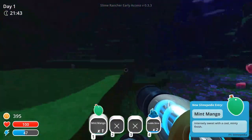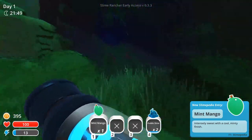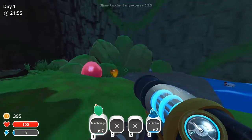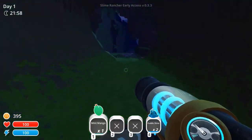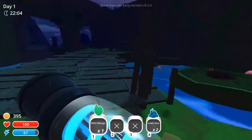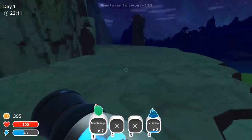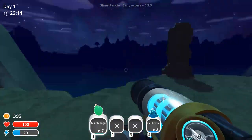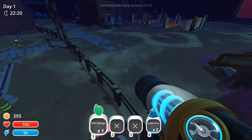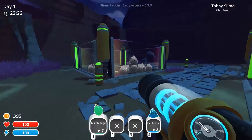Mint mango — I only really need one, so let's go plant that. Then we can mix our honeys with our tabbies. Those slimes in the water — surely you'd think they'd cool off and wouldn't explode as much, but maybe not. I'm glad this doesn't have fighting in it, because those would wreck everything. The pink slimes would just swarm everything with cuteness, and you might get a little nibble from the tabbies but that's probably it.